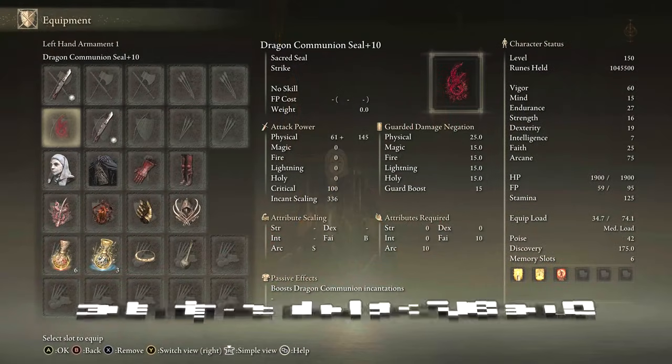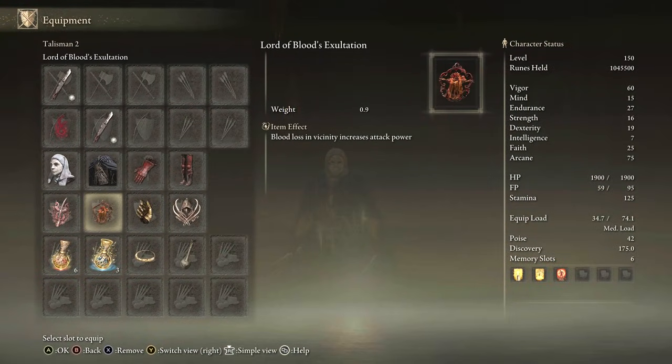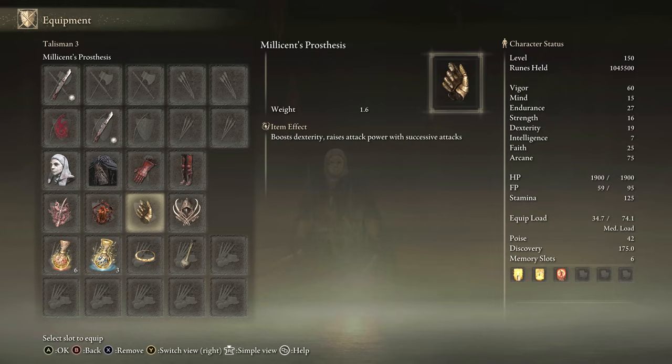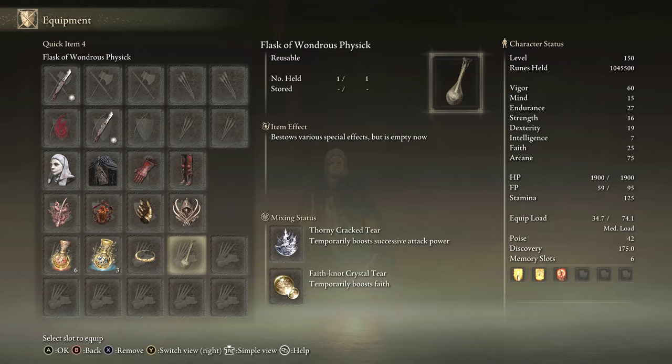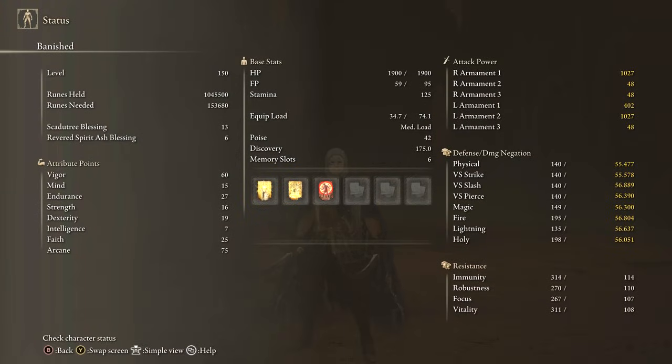Equipment: two Scavenger Curve Swords in Blood Affinity with Seppuku, any seal for buffs, Dragon Communion Seal fits well, White Mask, Raptor's Black Feathers, part of the Rakshasa set, Rottenwing Sword Insignia, Lord of Blood's Exaltation, Millicent's Prosthesis, Claw Talisman, Thorny Tier, Faith Tier. Stats: 60 Vigor, 15 Mind, 27 Endurance, 75 Arcane for a lot of DPS, 25 Faith with the Faith Tier. Buffs: Golden Vow, Blessing Spoon, and Flame Grant Me Strength.